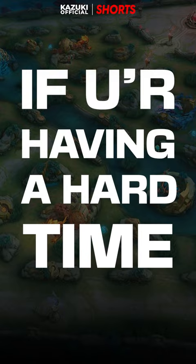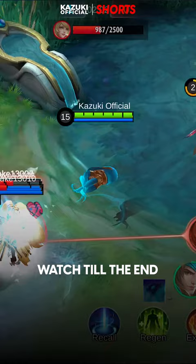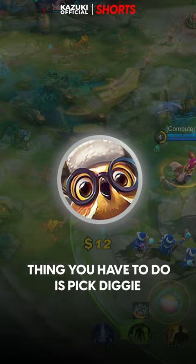If you are having a hard time from Atlas ulting all of your team, watch till the end. When the enemy team picks Atlas, the first thing you have to do is pick Diggy.